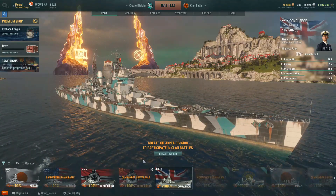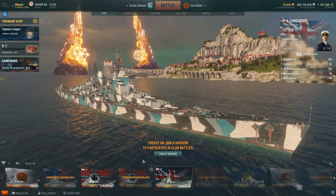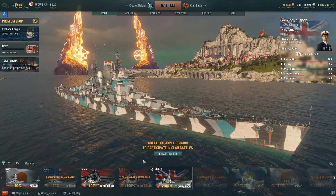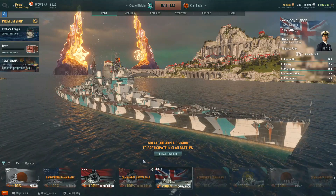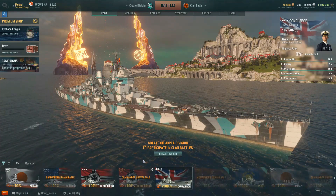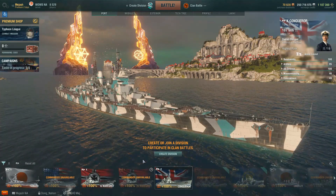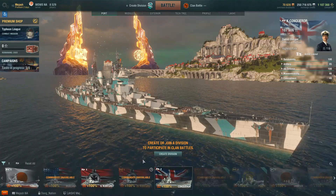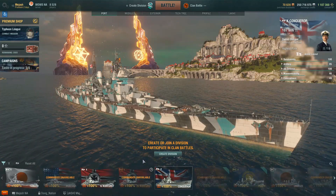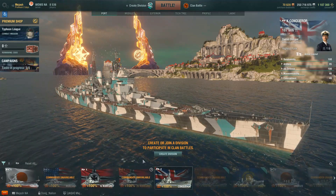Fewer people are going to have the Conqueror, so that's kind of the downside. But if you do, it has the potential to light things on fire and absolutely punish bow-in ships with its HE and ability to go undetected. With all the high-caliber cruisers at tier 10, the Conqueror will take some extra damage, so you have to be a bit more careful. But you'll still be able to pump out a ton of damage and basically heal through it. Conqueror number two is a pretty solid choice.